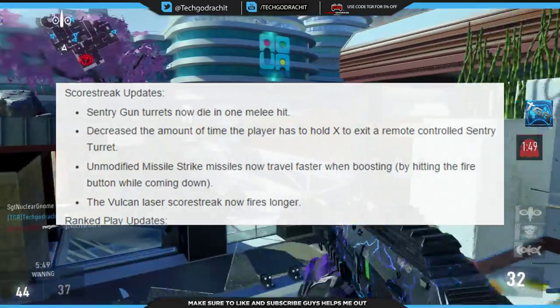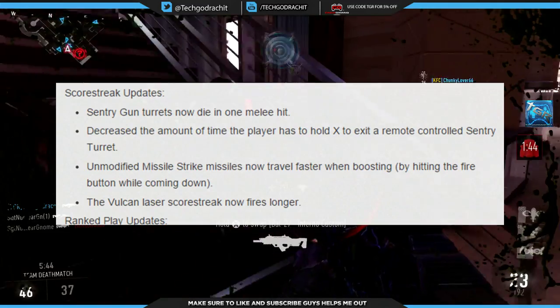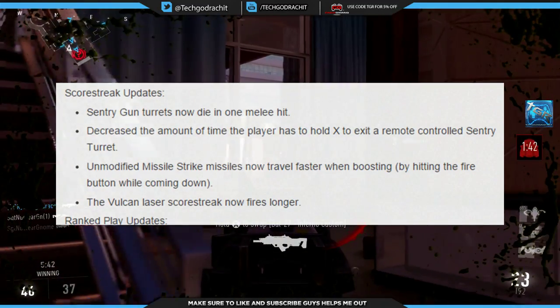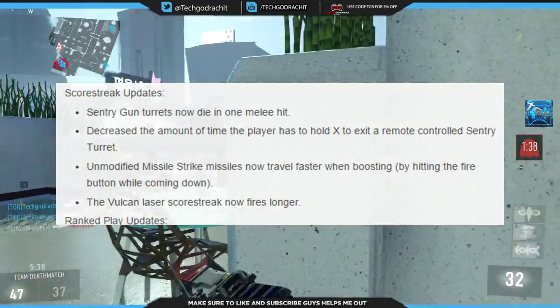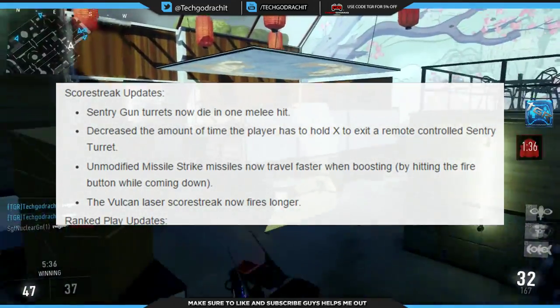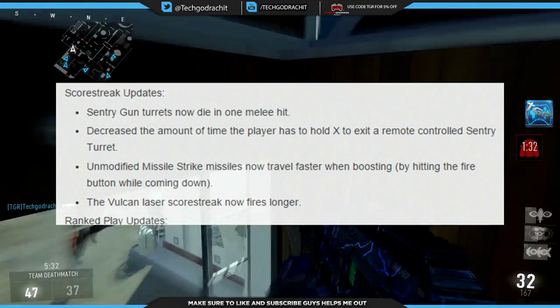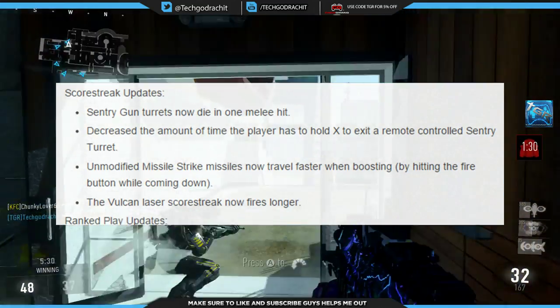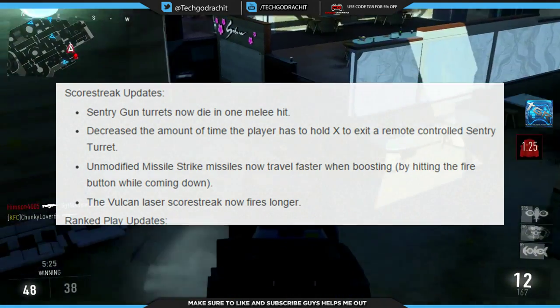The missile strike missiles now travel faster when boosting by hitting the fire button while coming down — I might actually use the missile strike more in my live gameplays. The Vulcan laser score streak now fires longer, which is a buff making it even stronger. In my opinion, score streaks are really underpowered in Advanced Warfare, so these improvements are welcome.